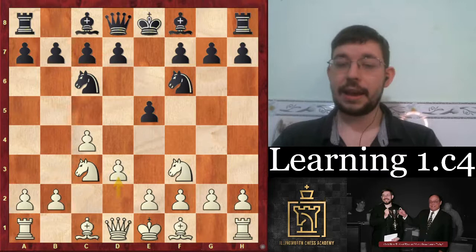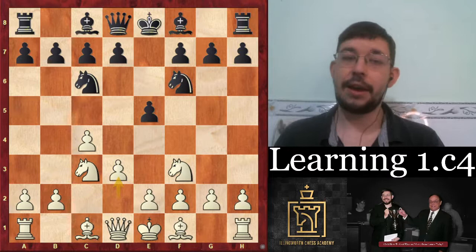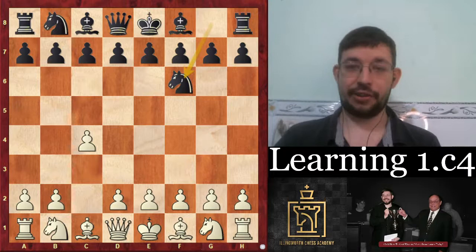But actually Artemiev plays a completely different move - he played d3. Before I talk more about that d3 move, I want to share a bit about learning 1.c4 in general - what are the different lines you have to be ready for and what options are available? I want to give you guys a good overview because there are a lot of English opening players who want to know what the options are or aren't sure what to do against certain setups. Do make sure to smash that like button if you're enjoying this video.